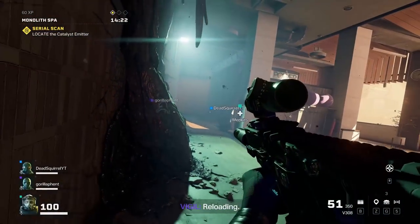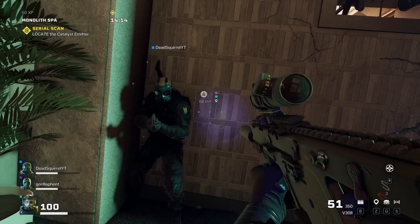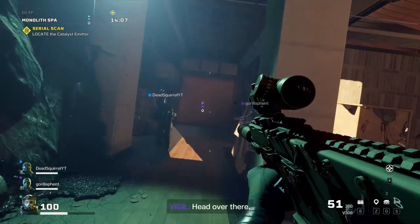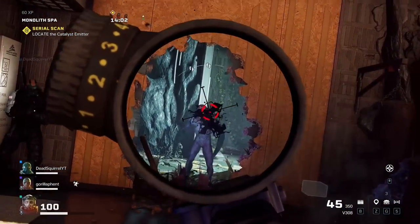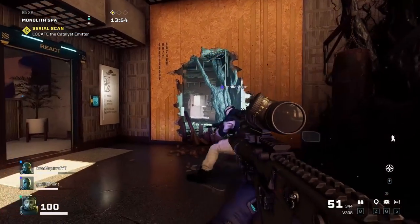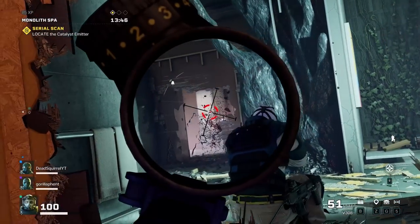Squirrel, come here — sledgehammer right here. This is my job, I'm ready. This is my type of wall — there's one right there, have fun. Light him up. I hear somebody growling. You could sledge through that wall! Headshot him. This room is hot, the block is hot.